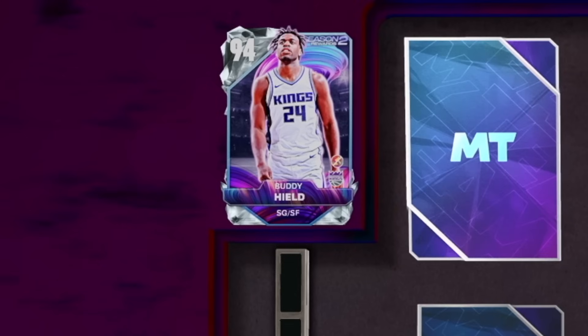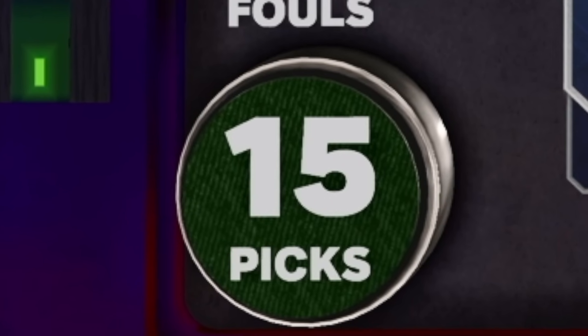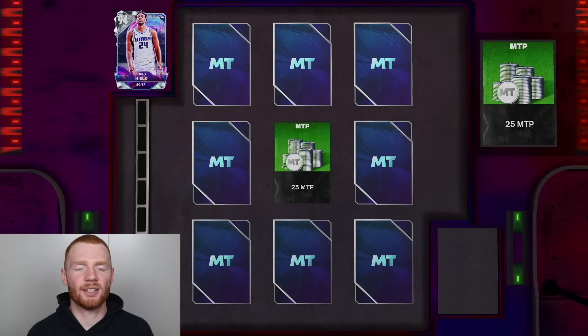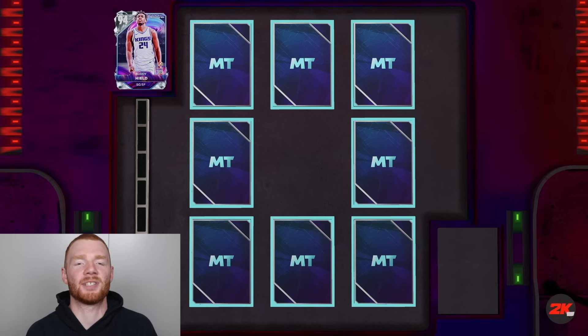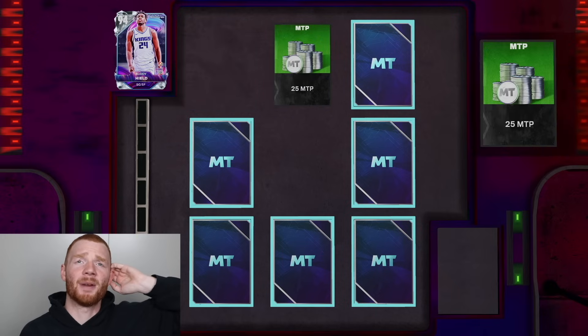We've got some Ascension picks. The prize is Diamond Buddy Healed, which is actually a pretty sick card. Right now we've got 15 picks, so it's pretty likely we're actually going to get this Buddy Healed. You can go select all — if I just go select all, you can just select every single pick. That's kind of cool, though maybe I didn't want to do that because it wouldn't open in a row the way it's going.